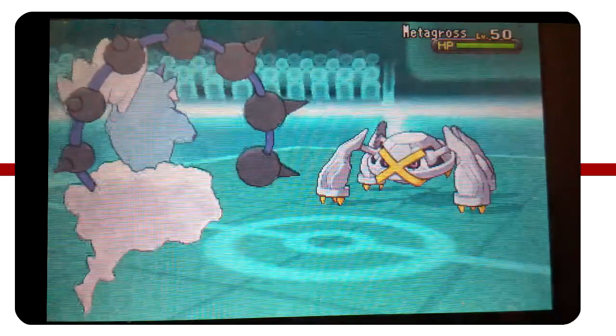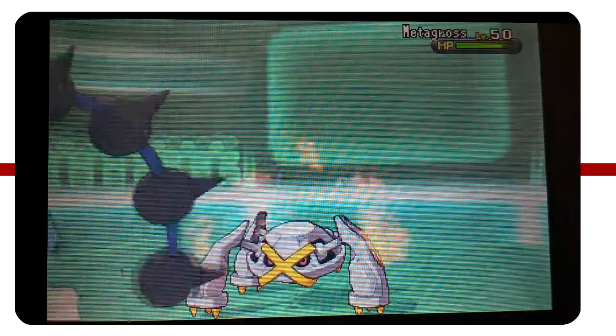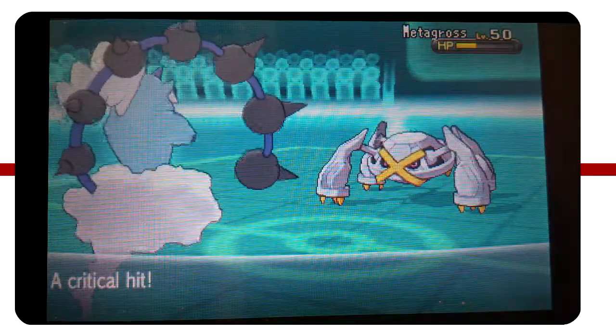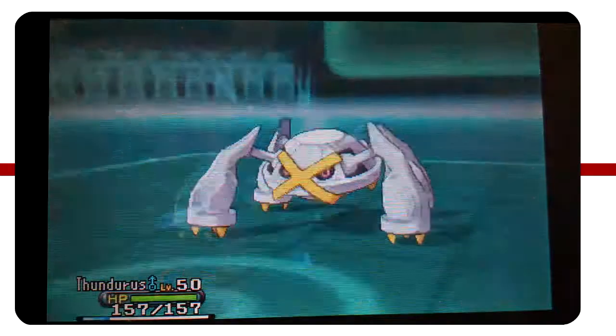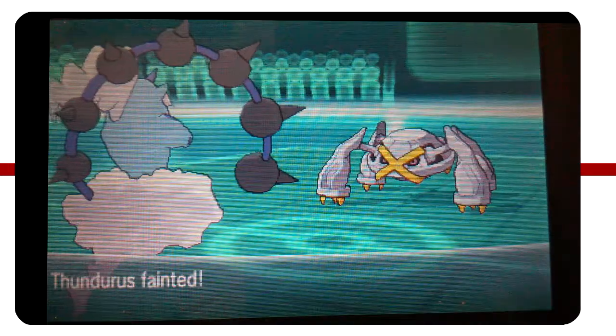I go for the Thunderbolt now on the Metagross and I get a pretty clean critical hit. But as you're going to see, this Metagross is going to go for a Zen Headbutt as well - I get another critical hit, one-shotting my Thundurus, which is pretty annoying.